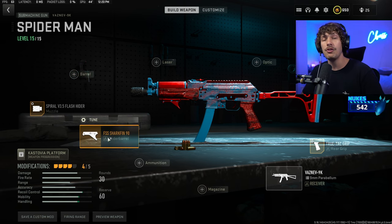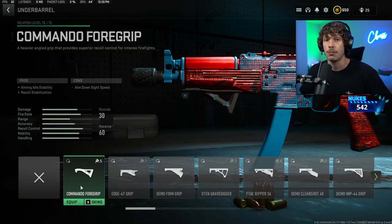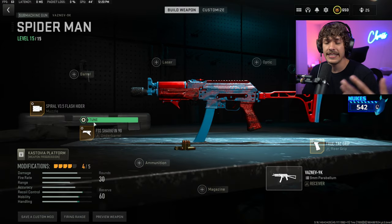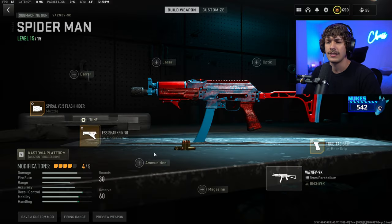For the underbarrel, if you want more recoil control, run the commando foregrip — a lot of good players like lunchtime love the commando on their weapon. Tune it the same way as the shark fin 90: increase the ADS speed and then the aiming auto stability. So now the weapon is going to be a lot more stable.